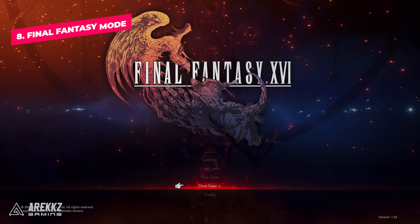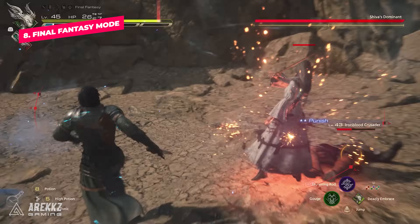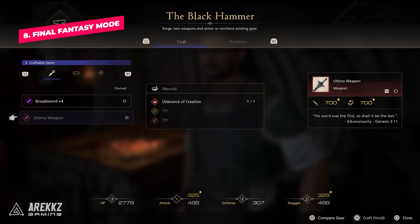Number eight, if you want to take the experience one step further you can always complete the game again in New Game Plus, which comes with a new difficulty mode called Final Fantasy mode. This is actually surprisingly robust, as there are not only new items and gear to craft along the way, but the encounters have also been remixed with new enemies and added difficulty so that the experience is meant to be completely different. Also, if you want the true best weapon in the game, the New Game Plus upgrade of the Goten Damarung will give you the Ultima weapon, which is even more powerful, and this is the only way you can get it.